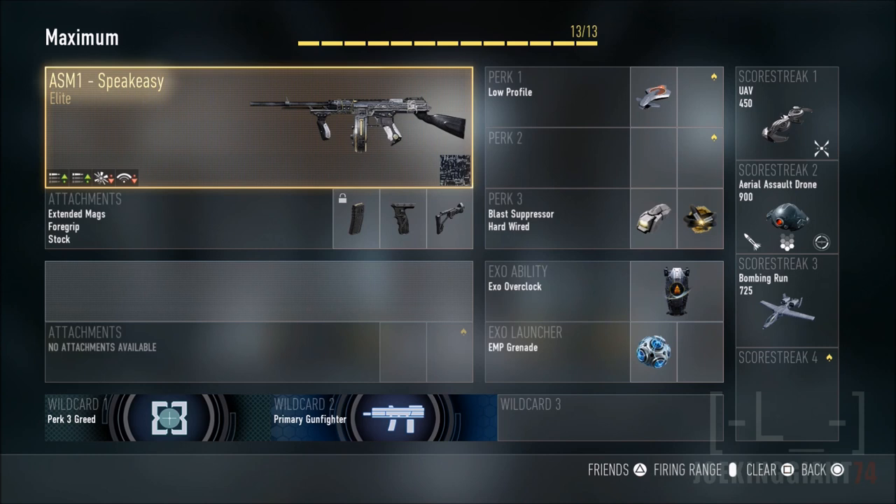Moving on to the stock attachment — it will allow you to move a lot easier while aiming. This is what's gonna throw off your opponent, because if they don't have this attachment they can't catch up with you. It's a big advantage attachment. I talked about this back in Black Ops 2 and people still didn't listen. Add the stock attachment to your ASM1 and it will be a great upgrade — you'll evade shots more easily while aiming and taking out enemies.